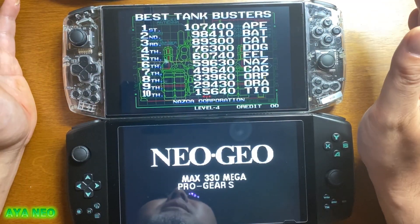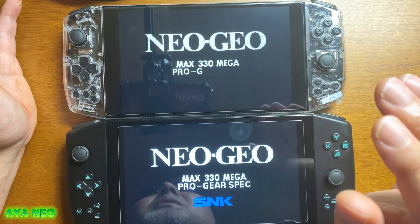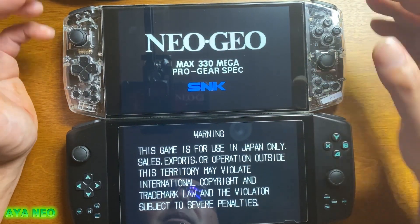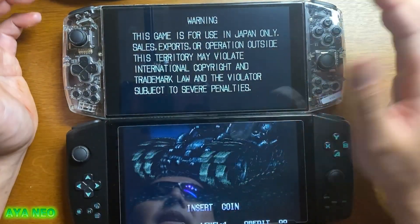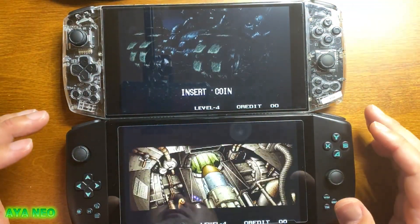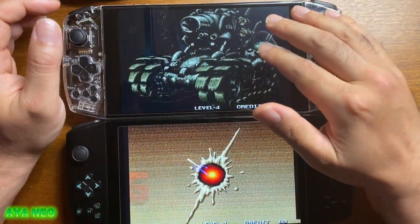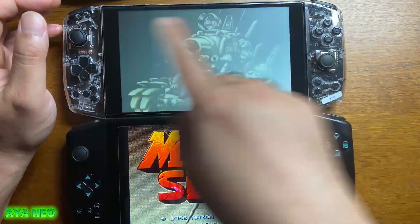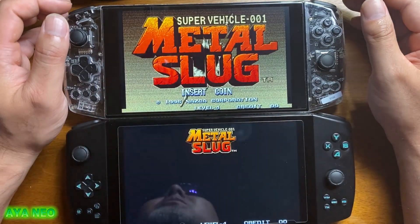SSDは容量が多くなればなるほど転送スピードが上がるので、当然2倍の効果が出ます。こっちは512GBでこっちは1TBなのでそれだけ差が出ますが、それにしても差がだいぶあります。このダークスターのSSDが何かと調べたら、なんとウエスタンデジタル製でした。